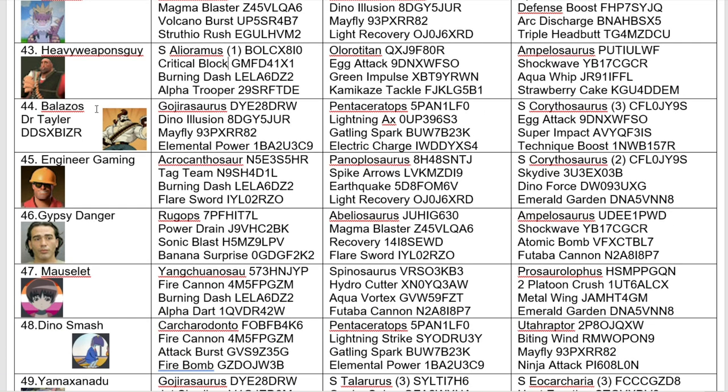Up next, we have Balasos with Gojirasaurus, Pentaceratops, and Super Carithosaurus. The thing for me is having technique boost in this moveset — it just does not work. It's pointless. Someone had a technique boost in the last tournament and it was absolutely pointless. But it's your call. This Gojirasaurus — I like this moveset, actually, with Elemental Power to help it deal with fire dinosaurs better, and it's got Dino Illusion and decent technique. If I was being picky, I'd probably swap Mayfly for Sonic Blast because Gojirasaurus is charge type, and Sonic Blast damage isn't affected by type disadvantage. But again, it's a call.